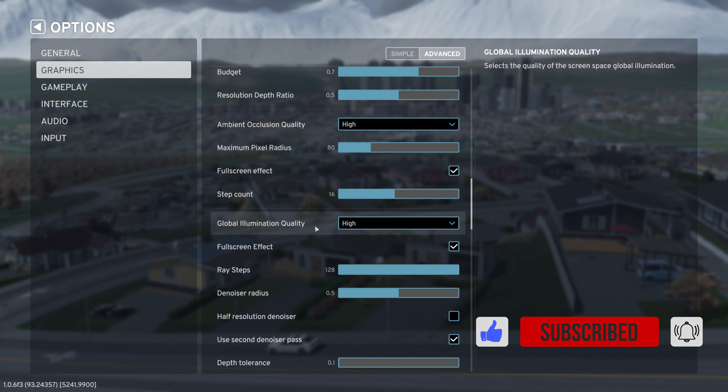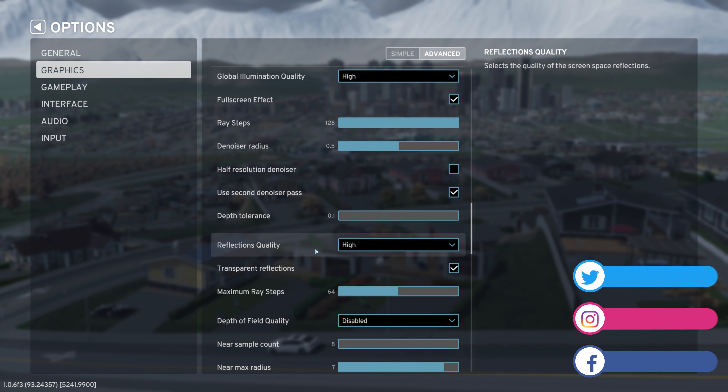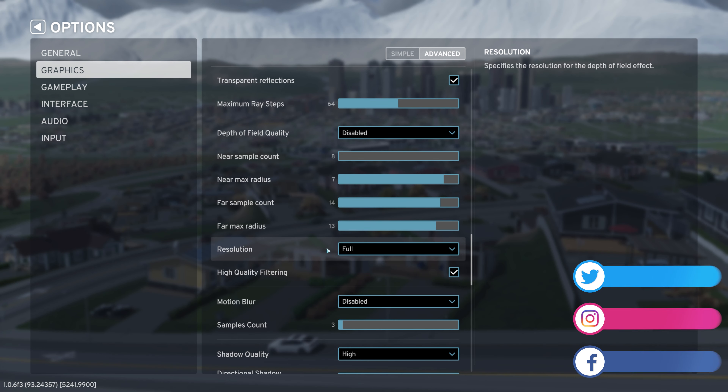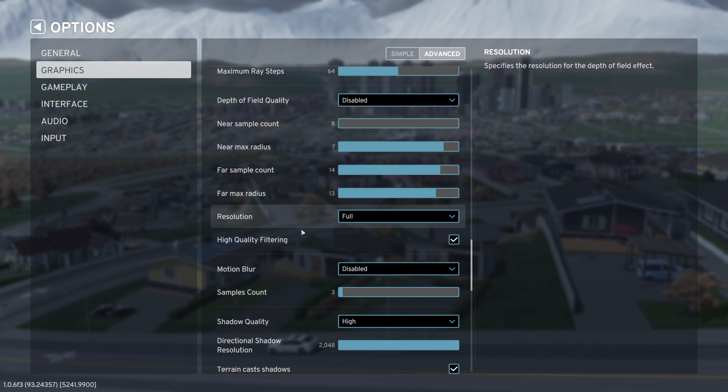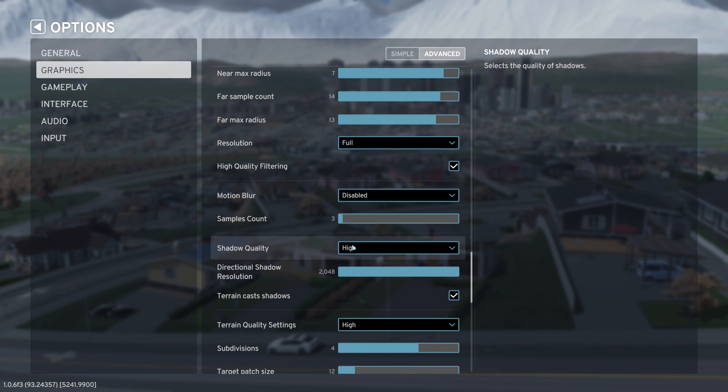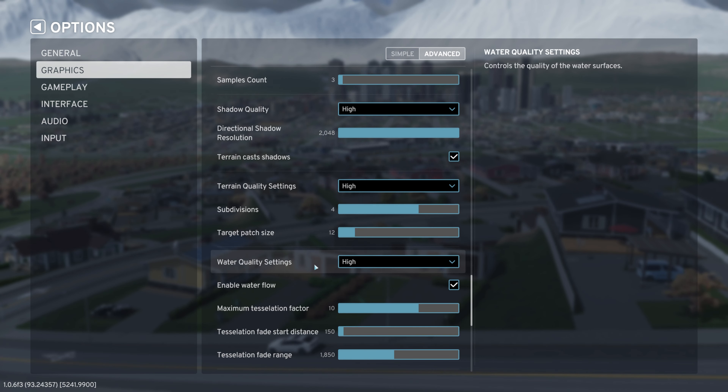You want to disable depth of field completely. Then we'll look at some of these in advanced detail as well. To go to Advanced, you can go up here and get a little bit more detail. I have disabled dynamic resolution. I also have high anti-aliasing, high cloud quality, fog enabled, and disabled volumetrics quality settings.